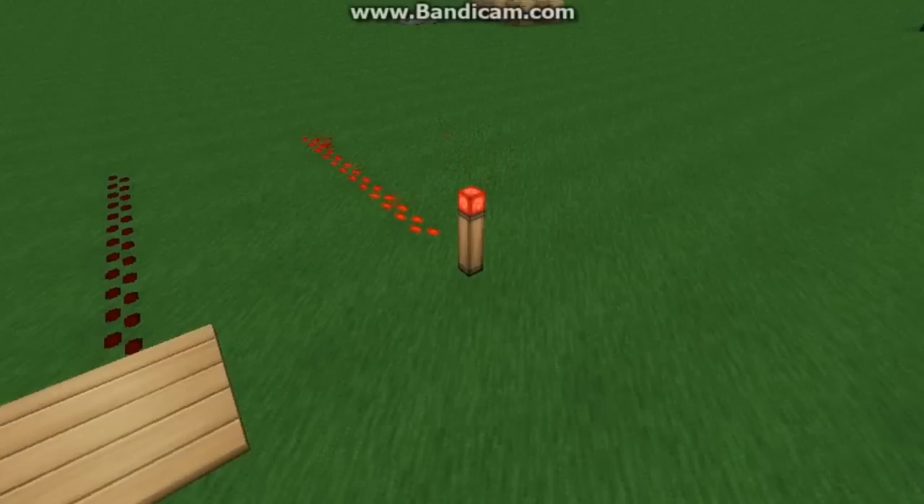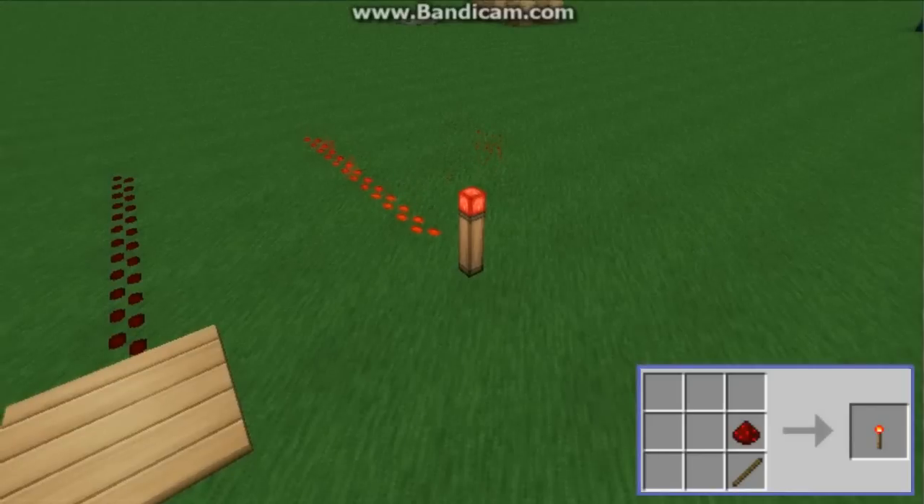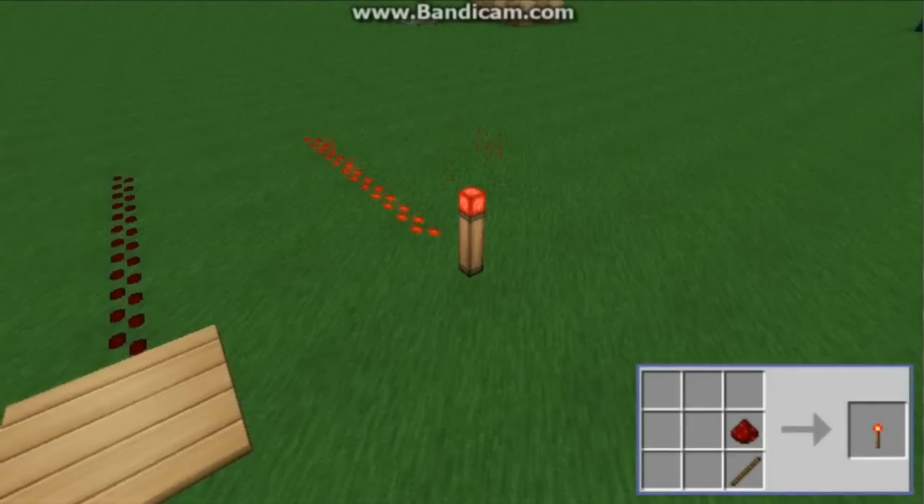The first input is a redstone torch, created by combining a stick with redstone dust. It creates a constant source of power and is useful if you want your output to be permanently on.